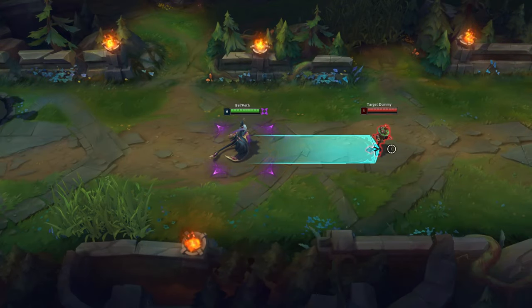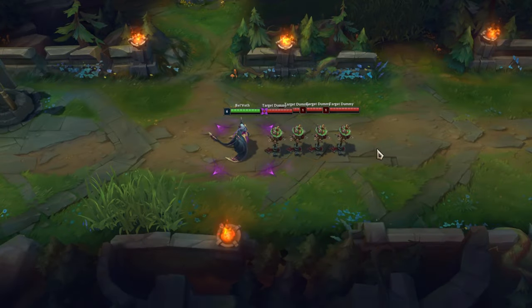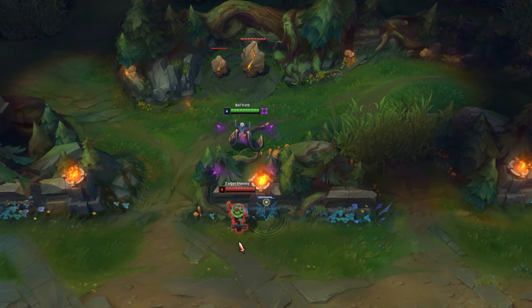The hitbox of Belvede's W is more than the spell's indicator. Her W can deal damage to multiple opponents and the damage is almost the same for all opponents. You can use W through walls to deal damage to your opponents.